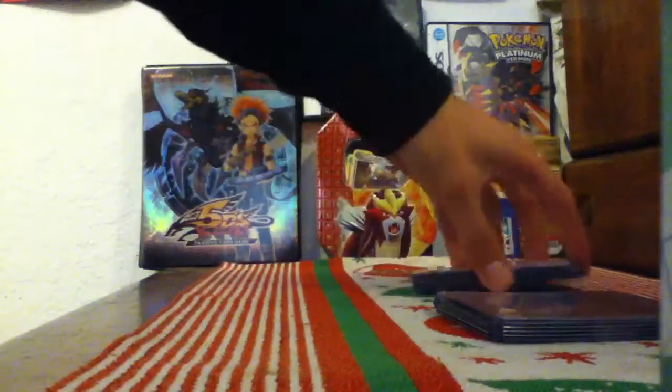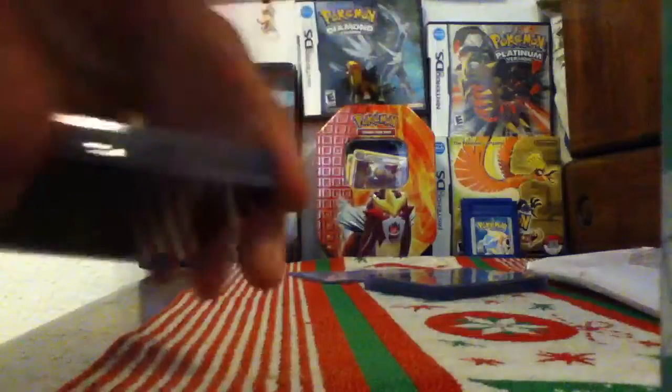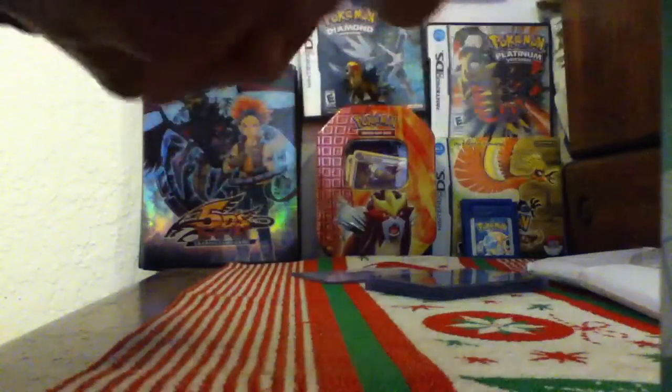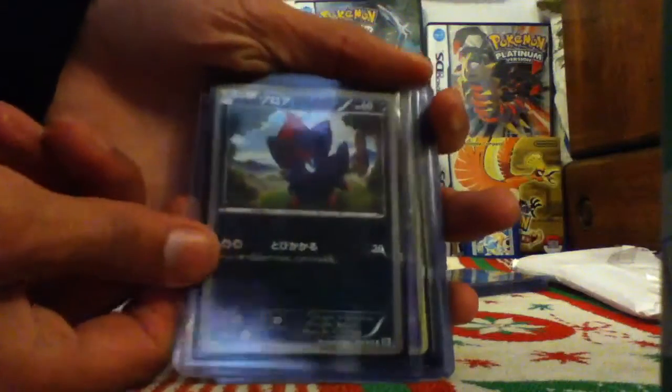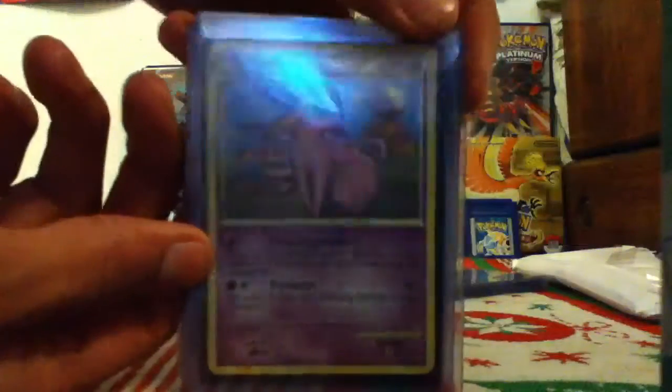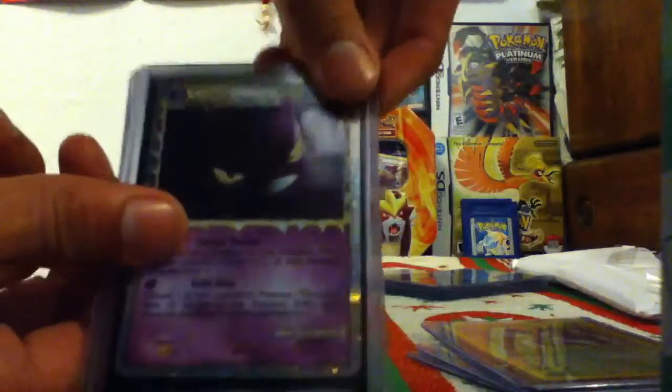So first I'm going to open up — he sent me 2 packs. I'm going to go ahead and open it up. In this pack I got a Zoroa Espeon Promo, Mew Promo, Giovanni's NeedleKing, Crobat Prime, and Typhlosion Delta Species. Oh, really good — I like him.